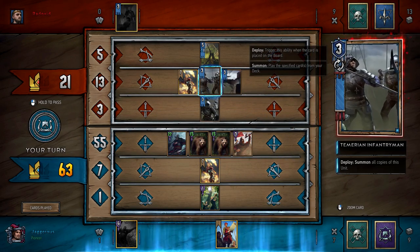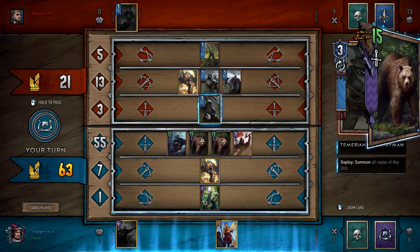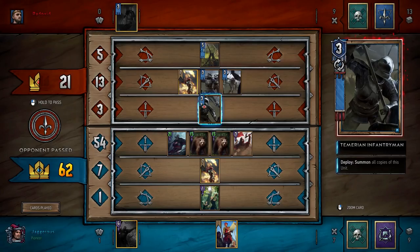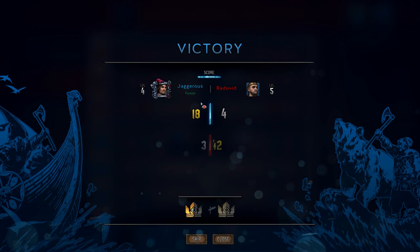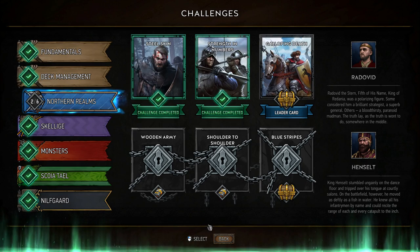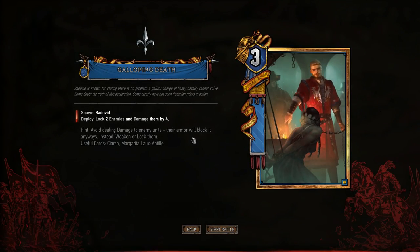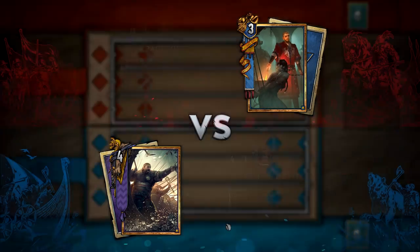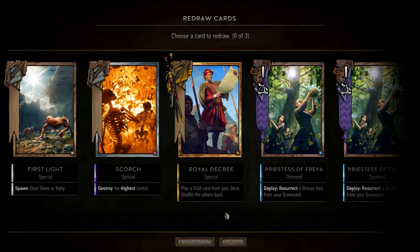He's not remotely close. You can see he had a hand full of Temerian Infantrymen — when you play one it summons all copies of the unit, so he wanted to play one and get all three. But they were all in his hand. That's the risk when you run something like Temerian Infantrymen alongside Vesemir, Eskel, and Lambert — you've got six cards where you want to mulligan more than half of them, and you only get three mulligans, which puts you in a really awkward position. Not a strategy I recommend, but we'll keep going.